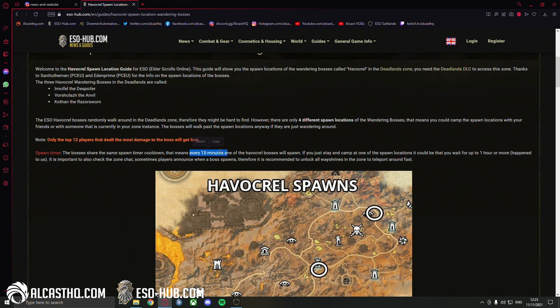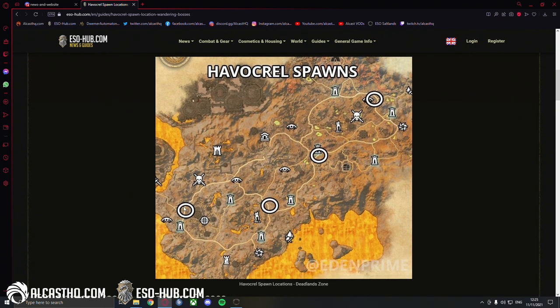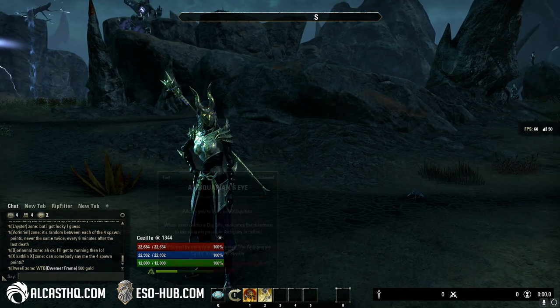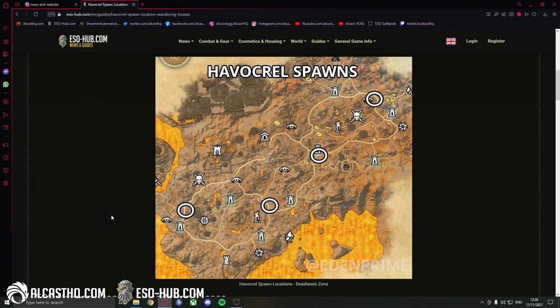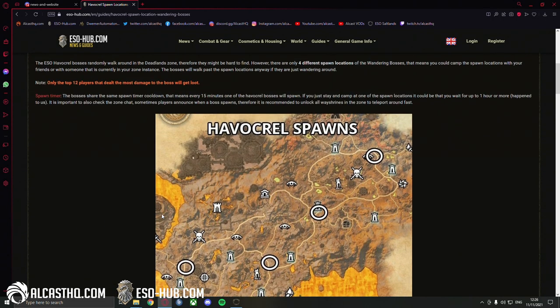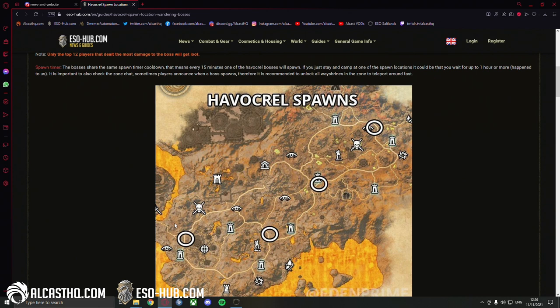About every 10 to 15 minutes one boss spawns. That means if the boss spawns down here and you are up there, you'll just have to wait another 15 minutes and hope it spawns near you. In my case I was camping one spot and had to wait 40 minutes till the boss spawned. So check out the zone chat — it will often tell you where the bosses spawn, but if you're too slow the boss might already be dead.